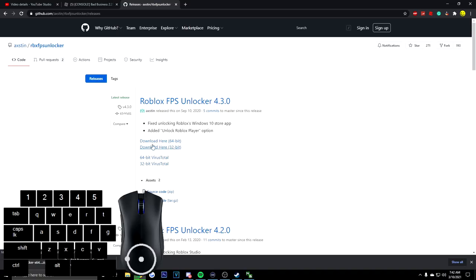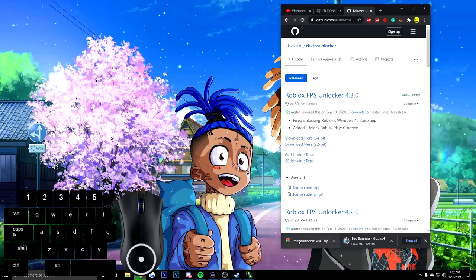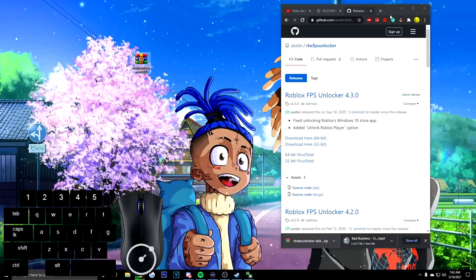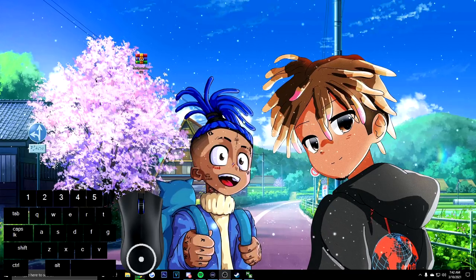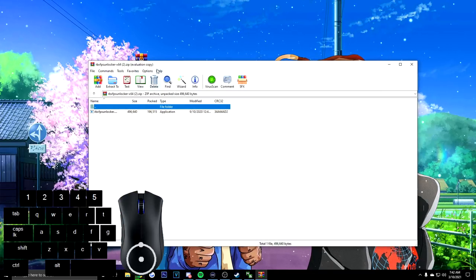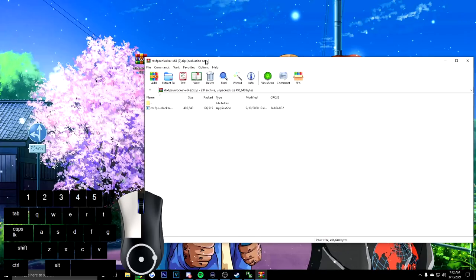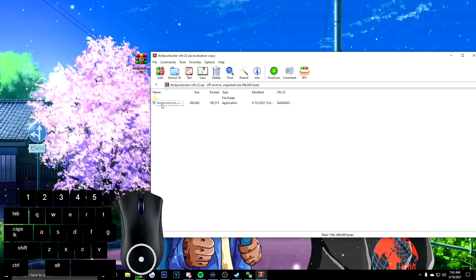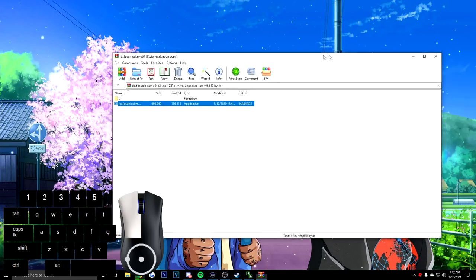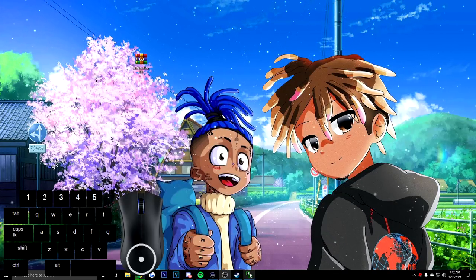It's going to say it's a virus because Microsoft doesn't allow it. I clicked 64-bit — you want to click whatever matches your computer. If you're 32-bit, do that; 64-bit, do that. After you download it, drag it to your desktop, then double-click it. You might need WinRAR, but then double-click FPS Unlocker. It's going to bring up the prompt, load the console, then close it.